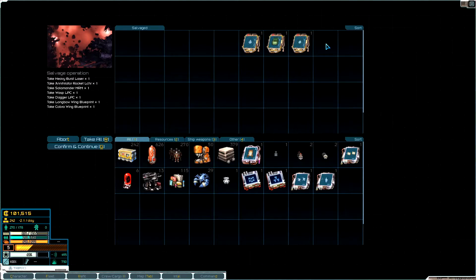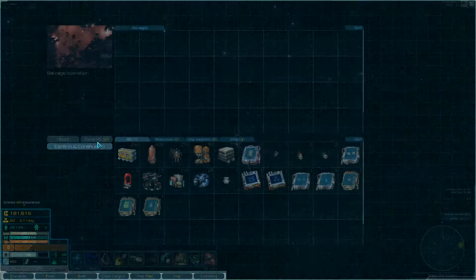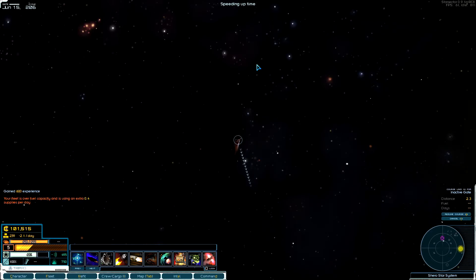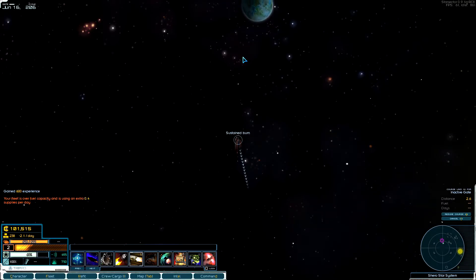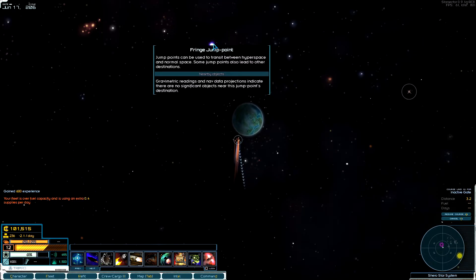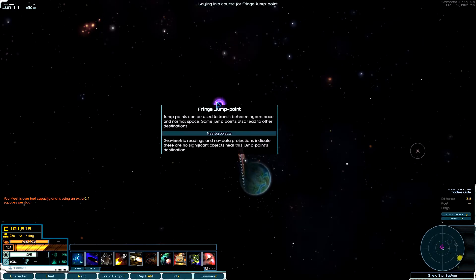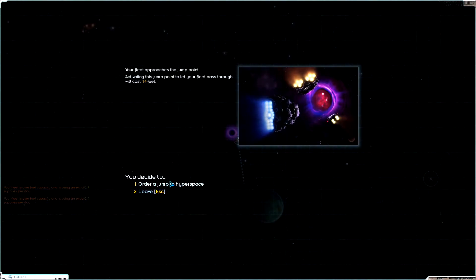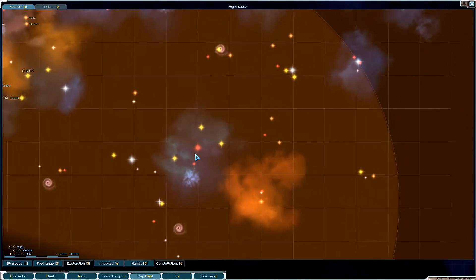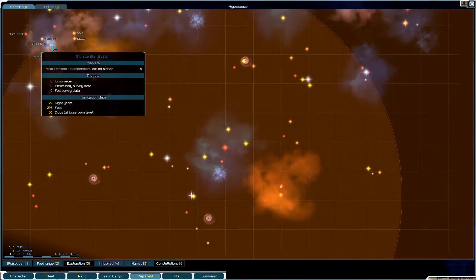I'll take a look at those before I decide whether to keep or sell them. I'm going to keep this fuel because I'm about to burn quite a bit jumping out to hyperspace. That's going to burn some of that extra fuel, and now we're heading back to known space.